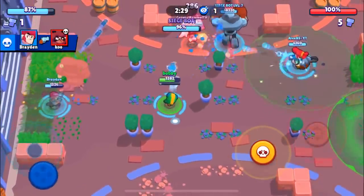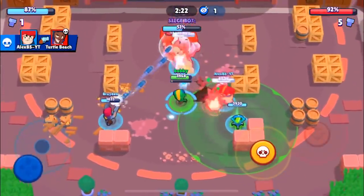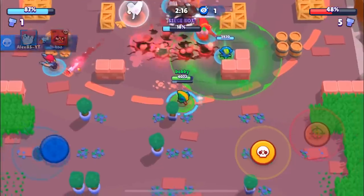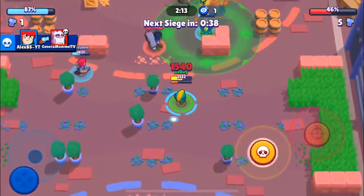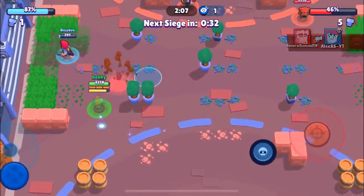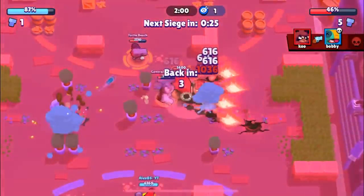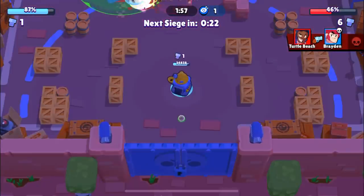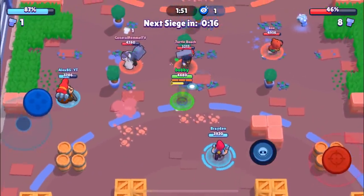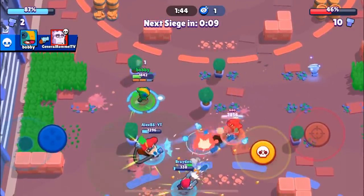We don't want to give that Frank a super — Frank super is super good on offense and on defense. We're going to continuously shoot at the IKE and do some really good percentage. We juke the Brock — there is a lot left on that IKE. We're going to go for the kill but there's too much action going around. I wanted to go for the IKE but then I thought maybe that's not the best idea and everyone grouped up. We're definitely going to be able to kill this Brock, and hopefully get the Frank as well. Good shots by Alex — we're able to kill that Frank.